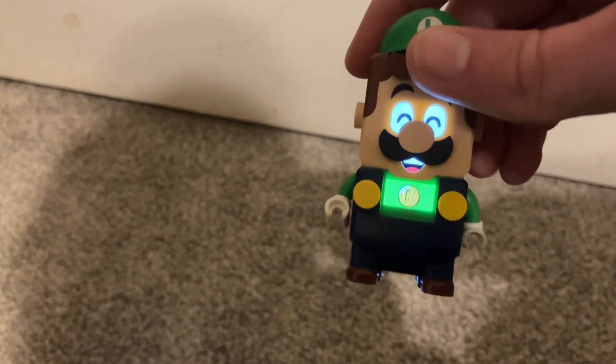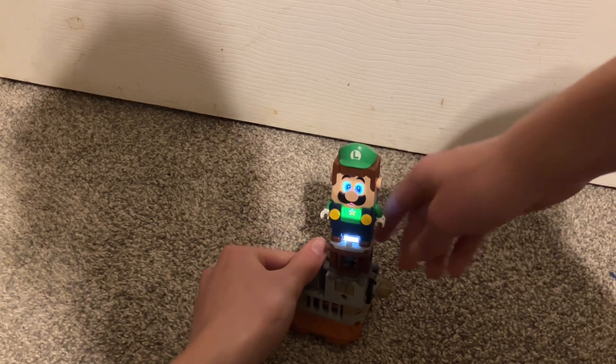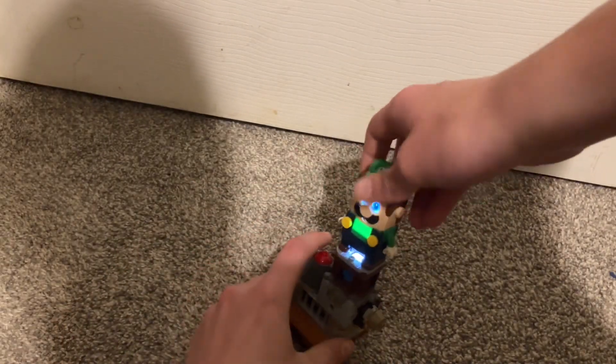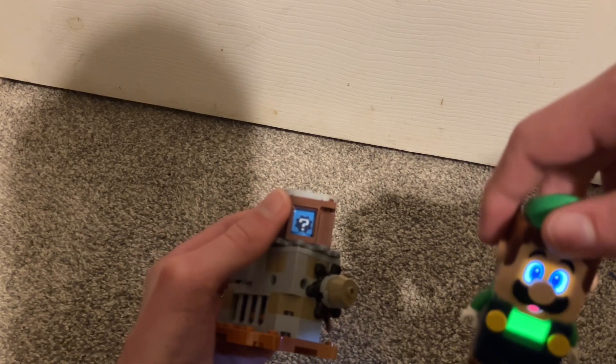It might take a little bit, but you can get it. If you have one of these question mark blocks, you push it and you can see it's set to the Super Star. If you turn it, it does other things. And if you have it on the Super Star and you start a level, it does the one that you preset it to — which is the Super Star in my case. It works with both question mark gear blocks.